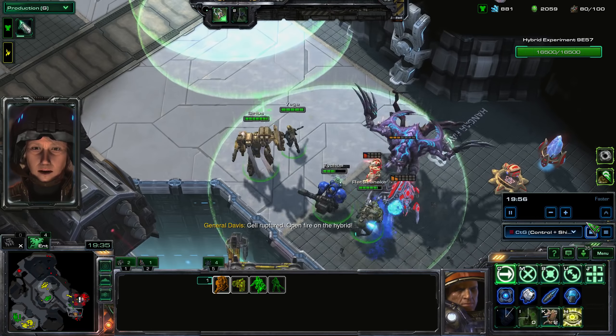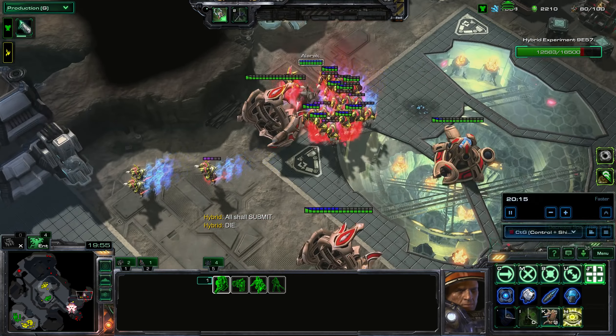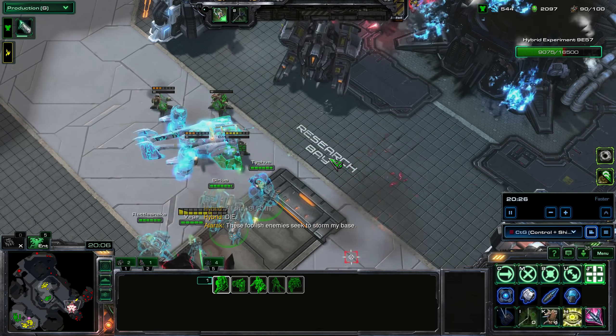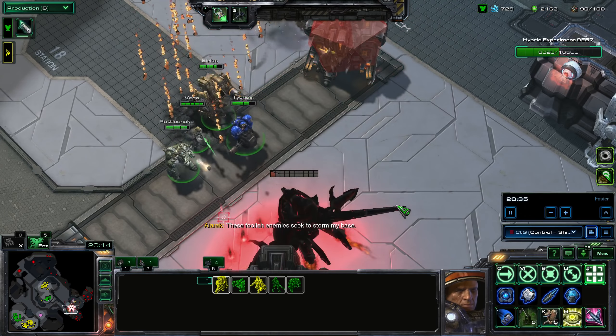This is bad news for me — my ally went over here and destroyed all the Carriers, which would have been great for Vega. My ally was a bit overzealous and destroyed them all before I could get there. The whole reason I got Vega is to mind control the enemy's strong units, and now I'll have fewer available targets.